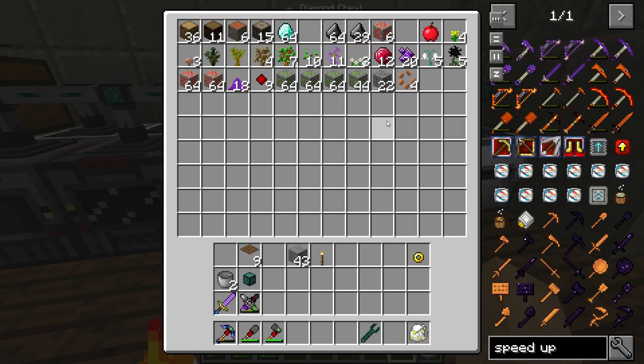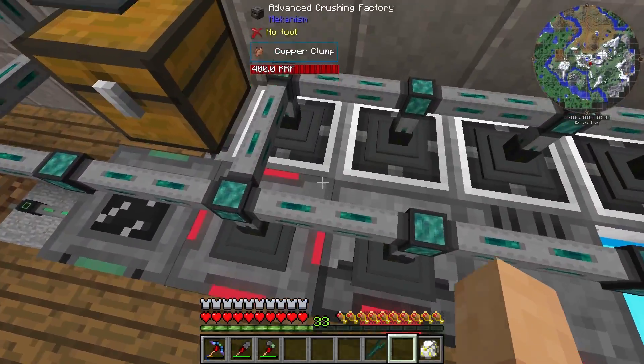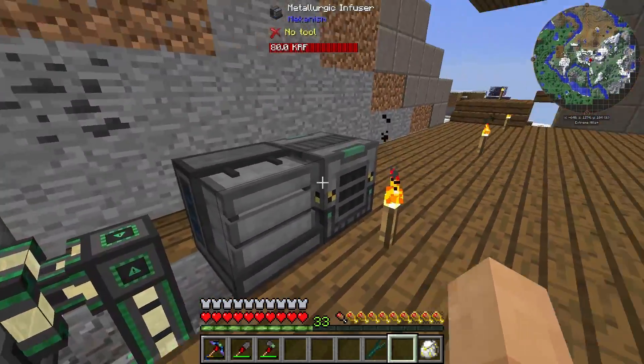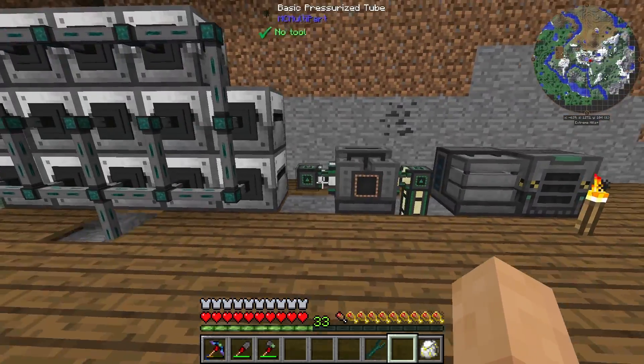We have a bit of a bulk chest here for all the other stuff — things like saplings, some wood, flint, etc. Those are going to come in anyway and then we can eventually start deleting them based on specifics. So we have a bit of a storage system here. These guys actually need to move over to there, and I've decided I'm going to move these over to this wall here — but we'll also have to move our water mills.